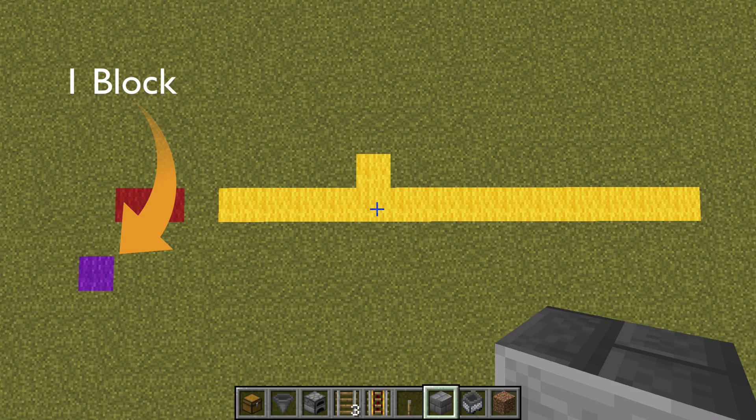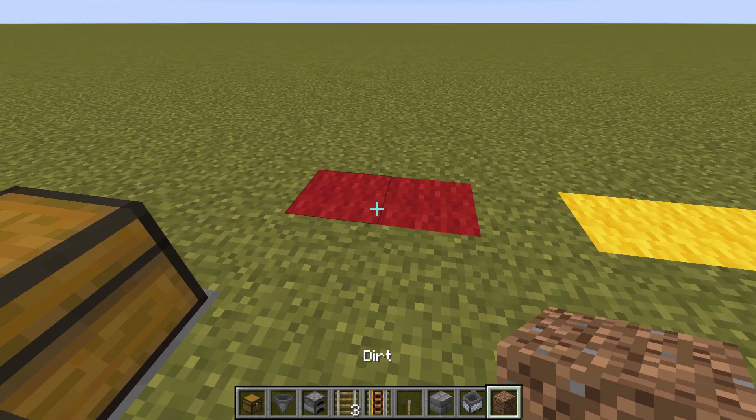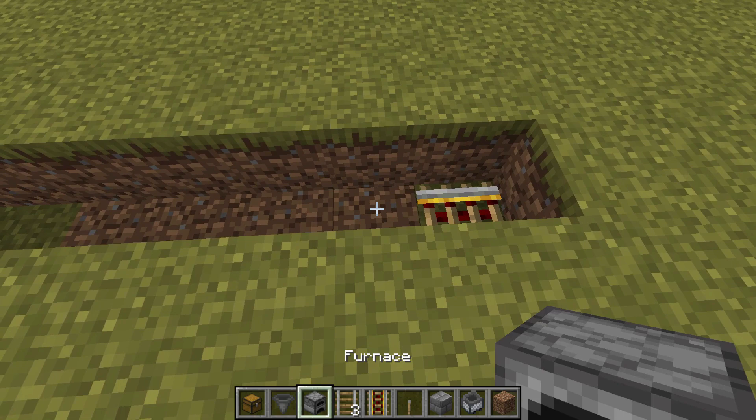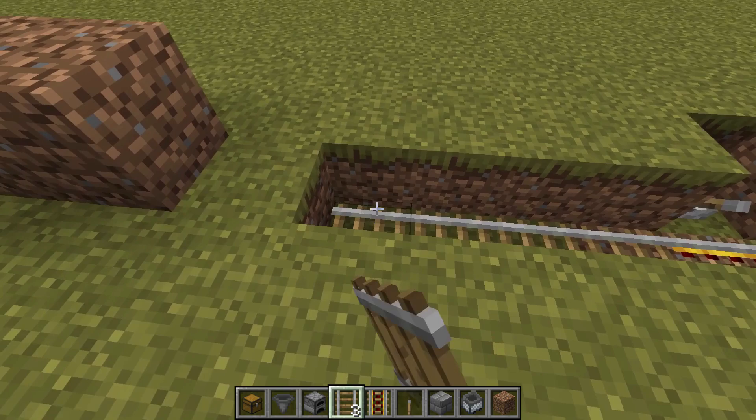That is where we're going to put ourselves a chest. Before we do that, get rid of that block and pop in any structural block you like, then pop your chest on. Then get yourself two dirt blocks — I'm using dirt because it's very cheap. Pop them on the red, then strip out all of the yellow completely and pop a powered rail on there. Then place normal rails all the way along right up to the exit part, pop a lever there, a powered rail next to it, and continue your row of rails up to the first dirt block.